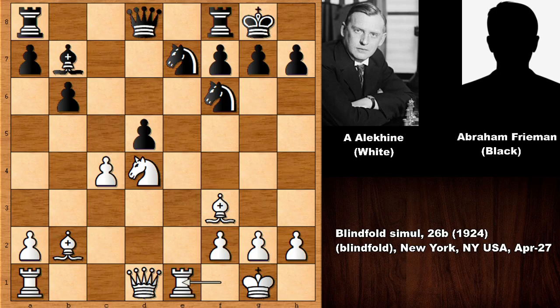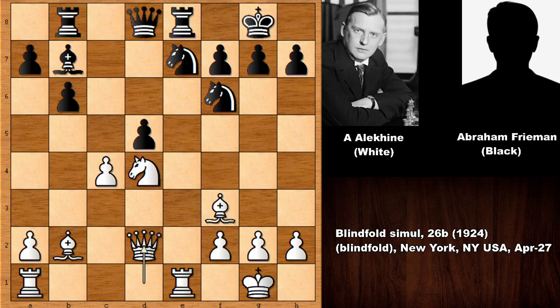Of course the d-pawn is pinned — if capturing the c-pawn, if dc, then bishop takes on b7. So rook over and queen up, queen to d2 and rook over, queen to g5 by Alexander Alehin getting in, and it looks dangerous.